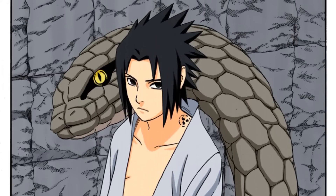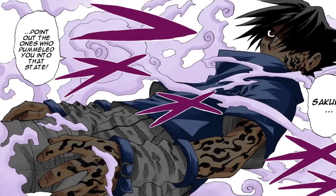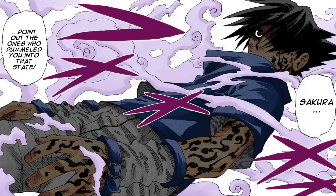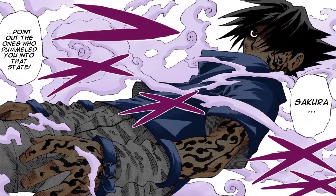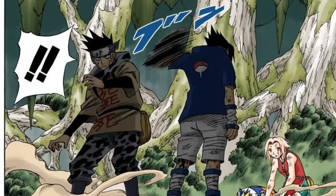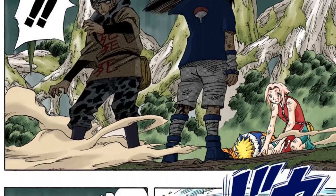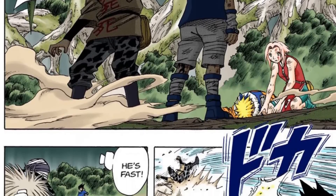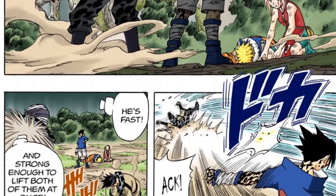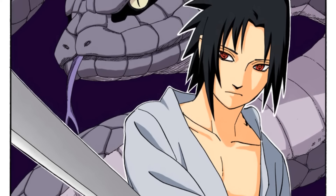By contrast, Forest of Death Sasuke in the Chunin Exams — the first time he ever used the curse mark — got roughly a 20x amp. That was insane because that Sasuke was honestly pretty weak; he had been stomped by Lee with weights on. With curse mark level 1, he could dodge attacks at the speed of sound. But if Sasuke used that same curse mark level 1 in Shippuden, it wouldn't make a difference whatsoever.